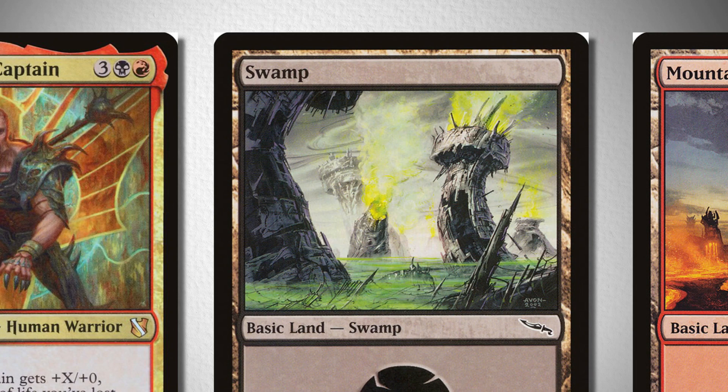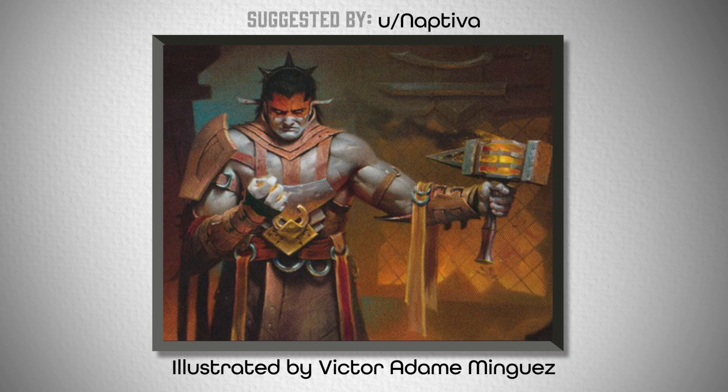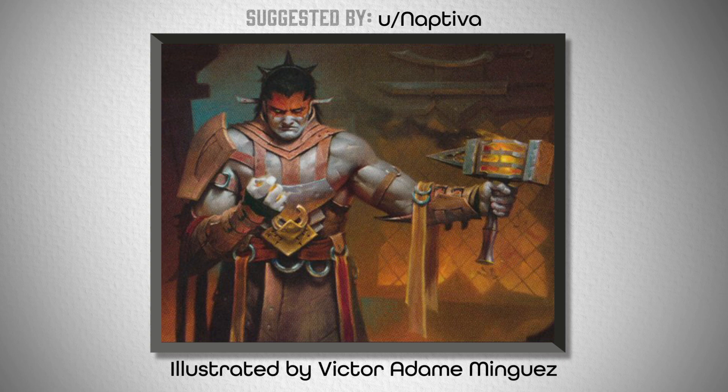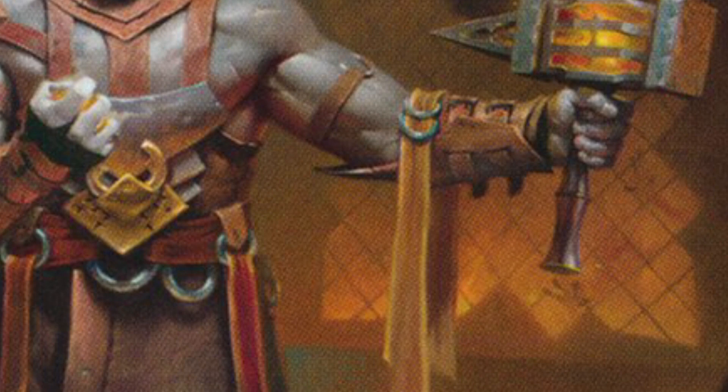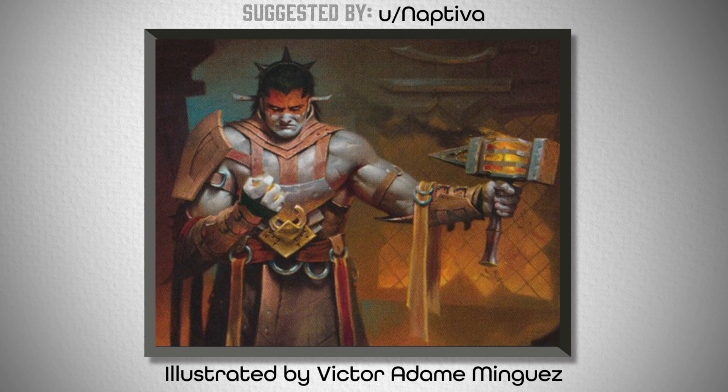Third on the list, we've got Valduk, Keeper of the Flame, who has many different potential artworks to follow. His unique attributes that separate him from other mono-red commanders is how much yellow is present in the artwork — from the deepening of the yellow hues nearing the bottom of the artwork, to the gold colors on the wall behind him, yellow tassels, and his gold belt buckle and hammer. Another thing to note is how unfocused the brushstrokes are in this artwork; the lines almost fade into one another like a haze, as though you're staring through the smoke and stifled air in Valduk's forge.